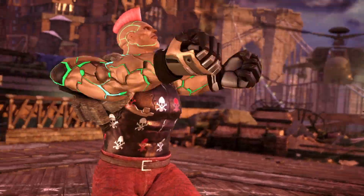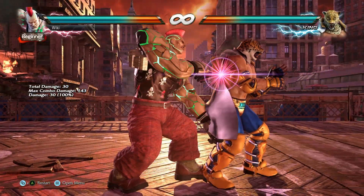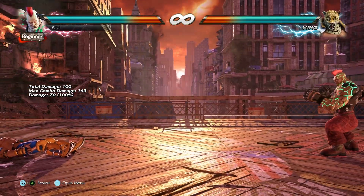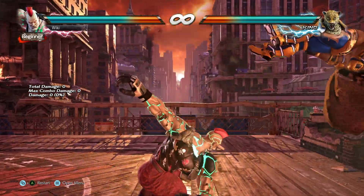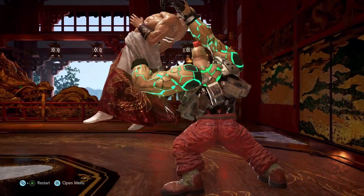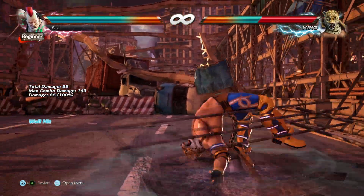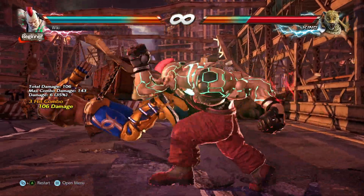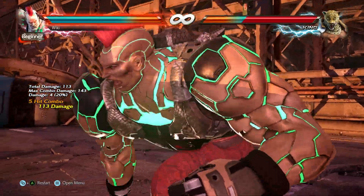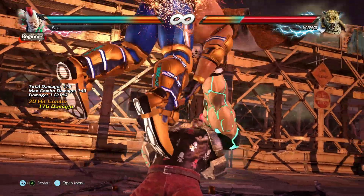As an honourable mention we have Jack 7 again, this time with his back turned throw-away throw. The properties of the throw don't stand out — it doesn't provide a wall splat nor can you follow up with a wall break. However, if you throw an opponent off a balcony the damage is absolutely ridiculous. This has to be the most damaging throw sequence in the game, and for that reason it made it onto the list.